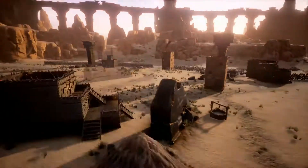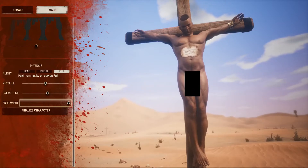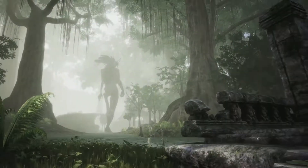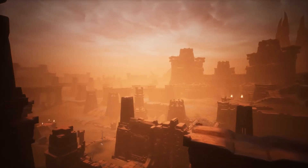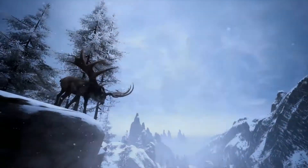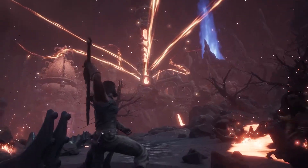In the beginning, there was sand. And in the sand, Conan Exiles left footprints of epic proportions. Though the road through development was long, with huge tracts of land, the exiled lands have now more than doubled their original size and is no longer a mere sandbox. The Frozen North update added snowy peaks and fertile highlands, and at launch, the humid swamp and smouldering volcano are introduced.